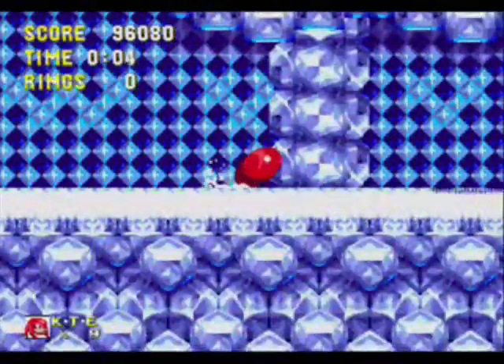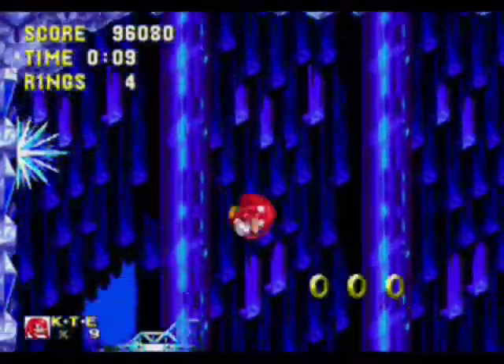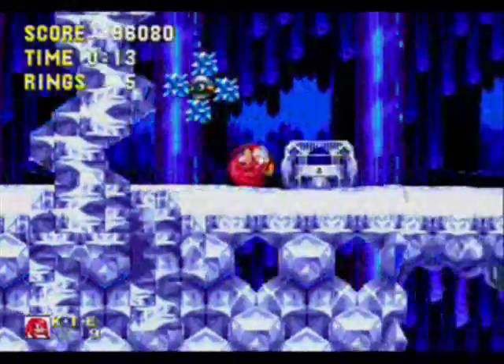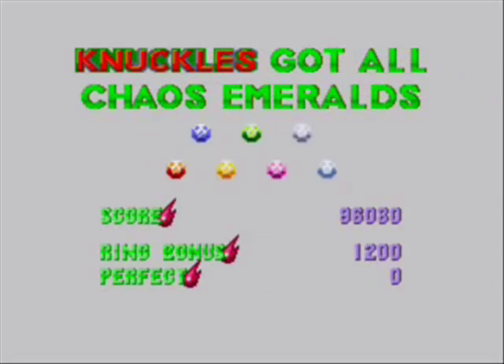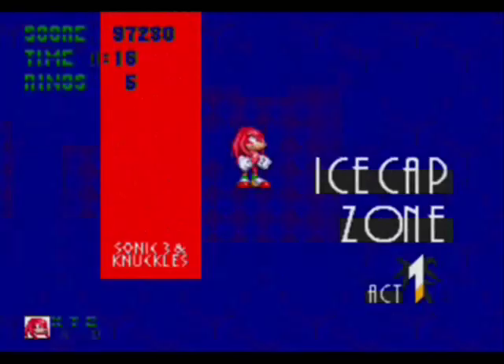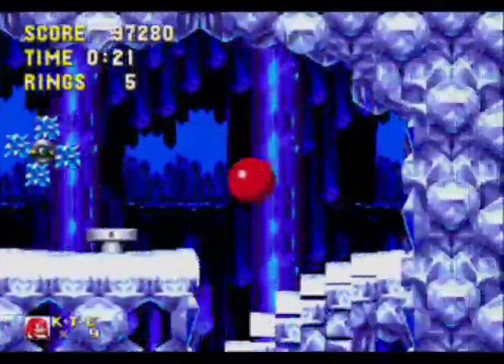Ice Cap Zone starts off in a hidden passageway where Sonic's snow and the avalanche would have fallen. And now we're back in Sonic's normal Act 1 level - this level's kinda different, but not really. And through here, once again, a special stage, which gets us the seventh Chaos Emerald. Knuckles got all the Chaos Emeralds, folks! In Part 4 we will be seeing Super Knuckles in action. Not this part though. We're gonna find out right now as we're watching this - it's a treat for both of us.